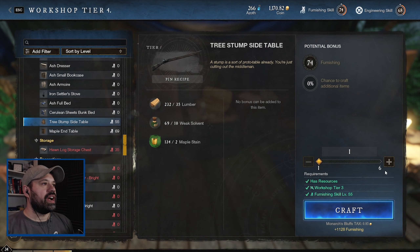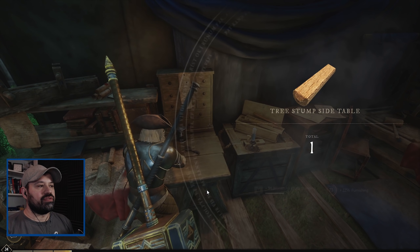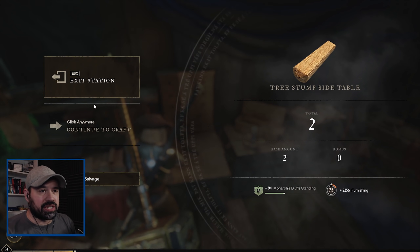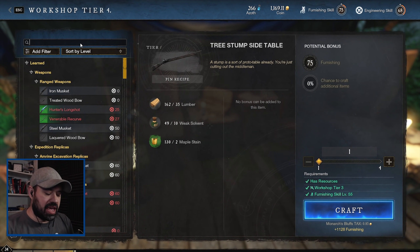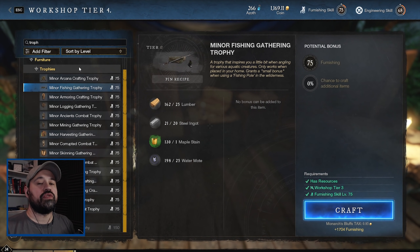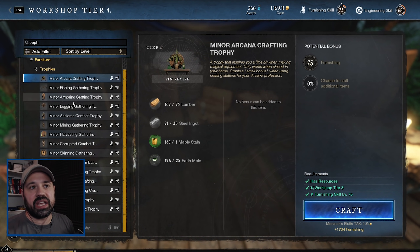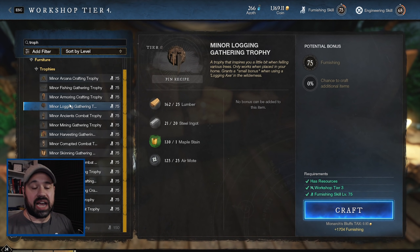We finally hit the big moment and reach level 75 in our furniture crafting! This is a very important milestone because now we can make trophies. What trophies are good for is they give you a passive bonus to your crafting, your combat, or your gathering skills.